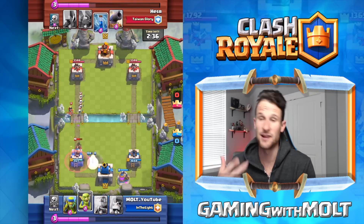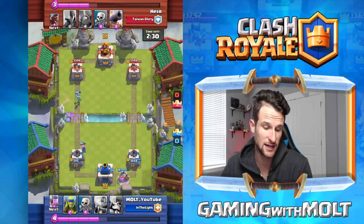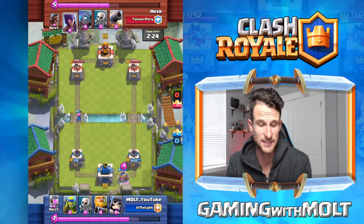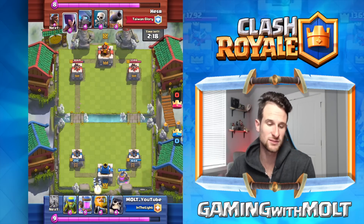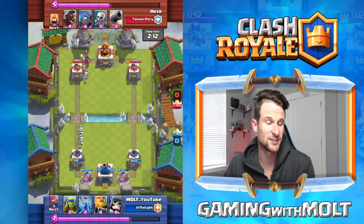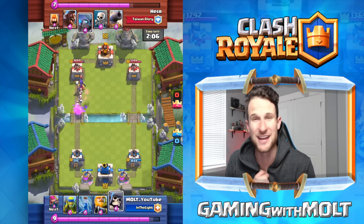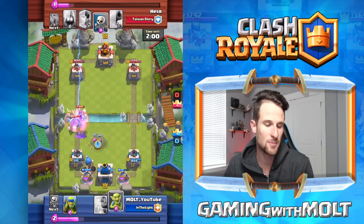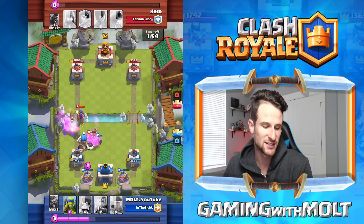He's going to start off with a hog getting in there, ticking my tower down to 2100. This was the first match I played with this deck, first time experimenting. That's one thing I'm doing a lot lately — I'm not really pushing right now, I'm trying to just play around and see what works. There are a lot of other people up at the top doing really well. We're going to drop off our archers and zap to try to do some work on this mini P.E.K.K.A. and the witch.